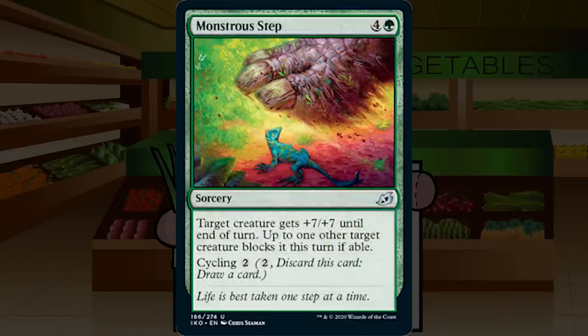Monstrous Step is 4G sorcery at uncommon. Target creature gets +7/+7 until end of turn, and up to one target creature blocks it this turn if able. Cycling for 2. Sorcery speed +7/+7 is just not remotely as good as you'd think. It functions somewhat like a forced fight, but you're putting so much mana in and can get blown out by instant-speed removal. I just never see myself playing this. D+.